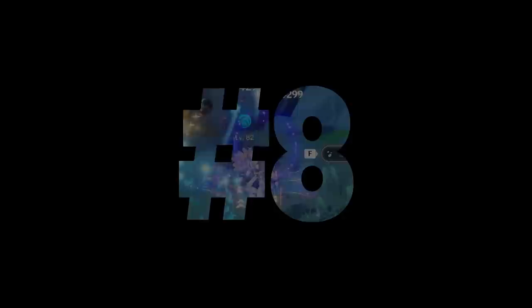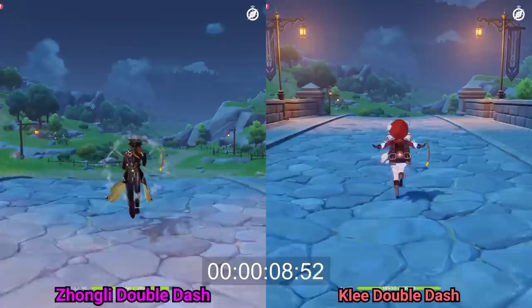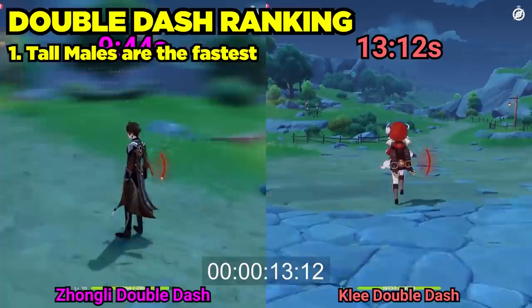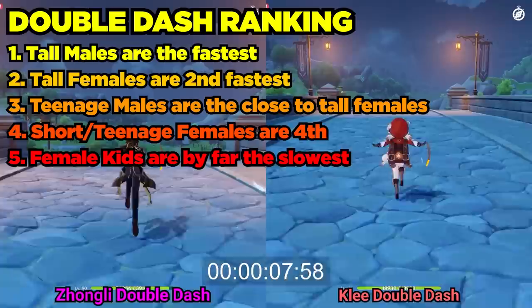Number 8: Double Dash. Every character has internal double dash stacks and cooldowns. However, some character types have much better dash mechanics than others. Double dashing is faster than just holding the sprint key. Tall males have the best double dash, followed by tall females, then probably shonen males, then shorter females, and lastly child females are the slowest. You'll often want to switch to a tall male character while moving from point A to point B to save those couple of seconds.